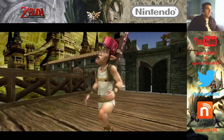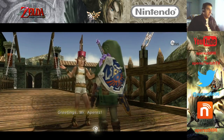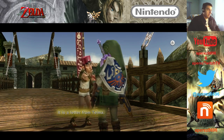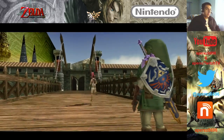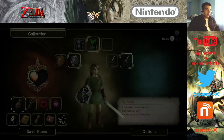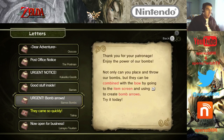Mr. A. Perez, wait! Oh, it's the postman. I wonder what letters I got. Greetings, Mr. A. Perez. I have come to deliver a letter. It is a letter from Thelma. Alright, thank you so much. I'm going to go read that right now. They came so quickly. A. Perez, there are some folks I want you to meet, so come into my bar right away. These guys will be powerful allies for you. You heard me. Come by. I'll be waiting at my Castletown bar, Thelma.